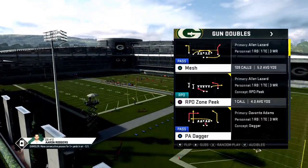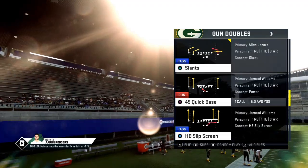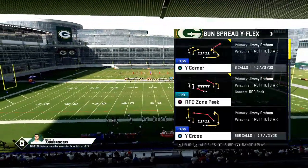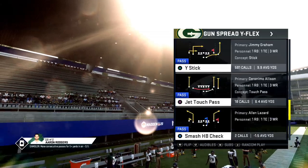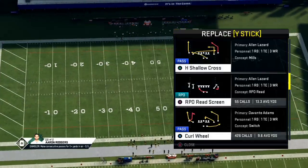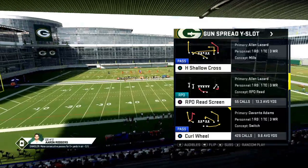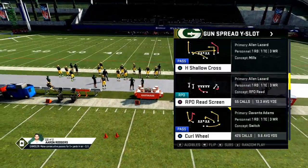I'm in the Arizona Cardinals offensive playbook. You don't have to have any specific route, but what I like to look for is a wheel route. Let's go to spread because there's a wheel route there we can utilize. You can basically create the slant routes. There are stock slant routes you can hot route or that come stock with specific plays that will be more effective against specific types of defenses.